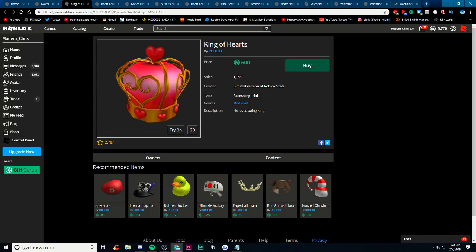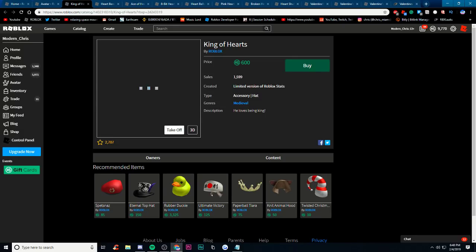King of Hearts. If this goes limited, it looks really good. This could actually maybe even go limited — it's a pretty good looking item. 600 Robux, 1,599 sales. It's very big, but it looks better than the things we've been looking at before.